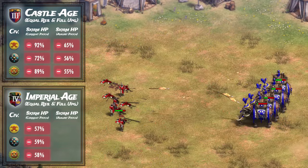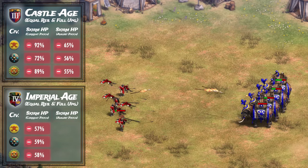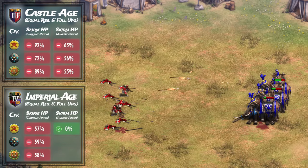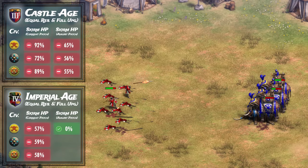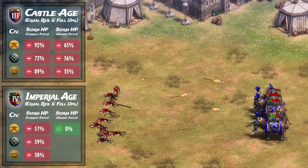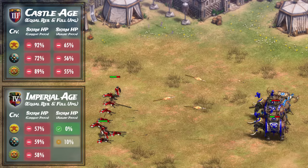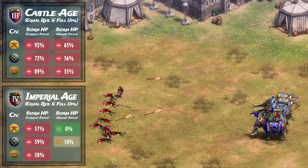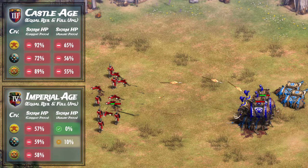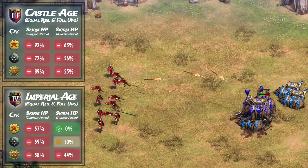When we test again using the upcoming August patch, the Bengali elephants actually do win the engagement with equal resources, with 2 out of 4 elephants surviving the battle against 8 skirmishers — the first time we see elephants come out on top against their ranged counters. The Dravidian elephants barely lose their engagement with only 10% of skirmisher HP remaining, making it almost an equal engagement. The Gujaras, however, lose convincingly with 44% of the enemy HP remaining.